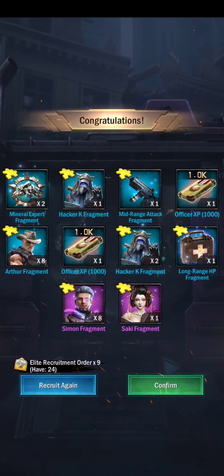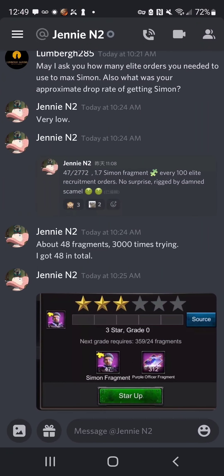You can get Simon from elite orders; however, it is extremely rare. I asked Jenny how she did it, and she mentioned she did about 2,772 elite orders — almost 3,000 elite orders — and really only got 48 fragments. She had a lot of purple officer fragments saved up, and it was amazing dedication and patience. The rate is extremely low — almost like a 1% drop rate for Simon, so beware.